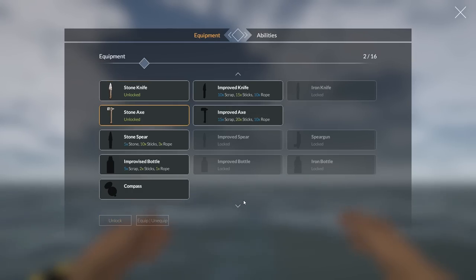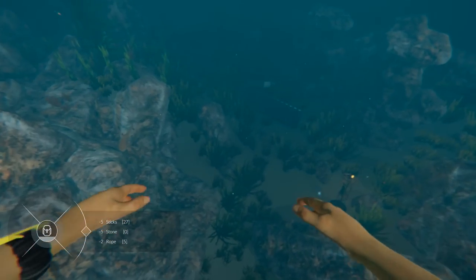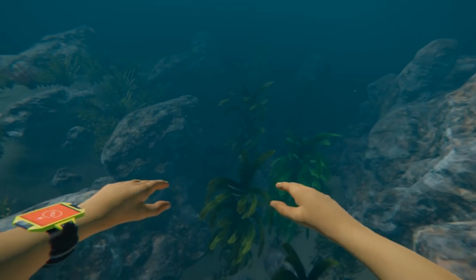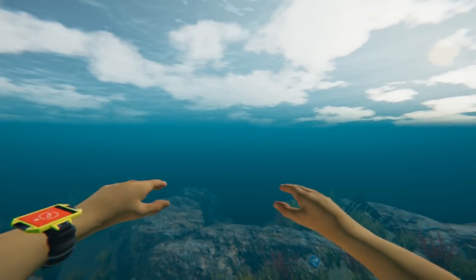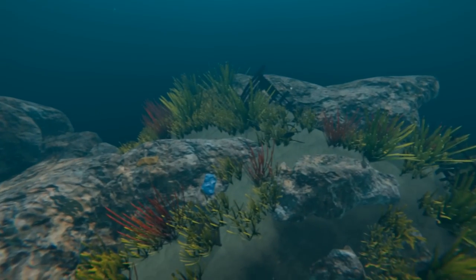Let's go ahead and make the axe — we should have everything we need. Yes! Now we have an axe. Let's get some metal now. We need to find another barrel — I found one earlier and then went swimming off after stone, and now I don't know where it is.